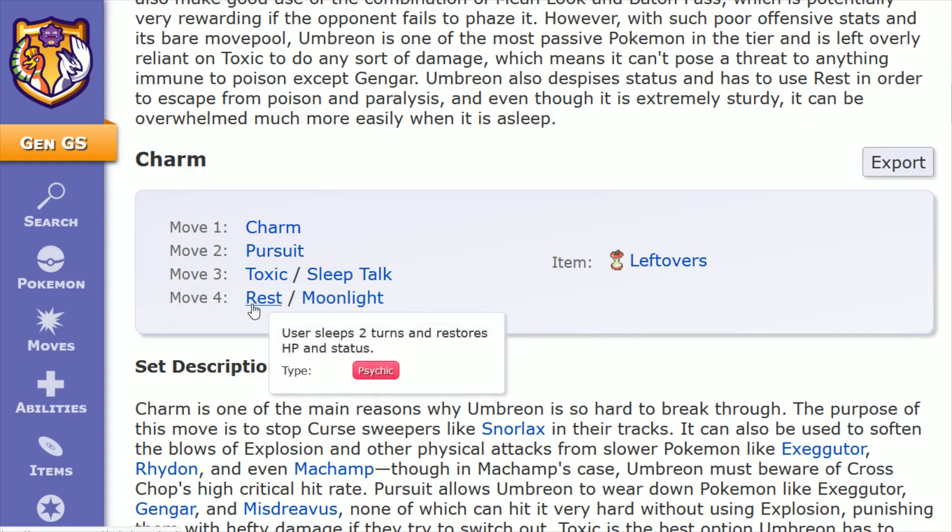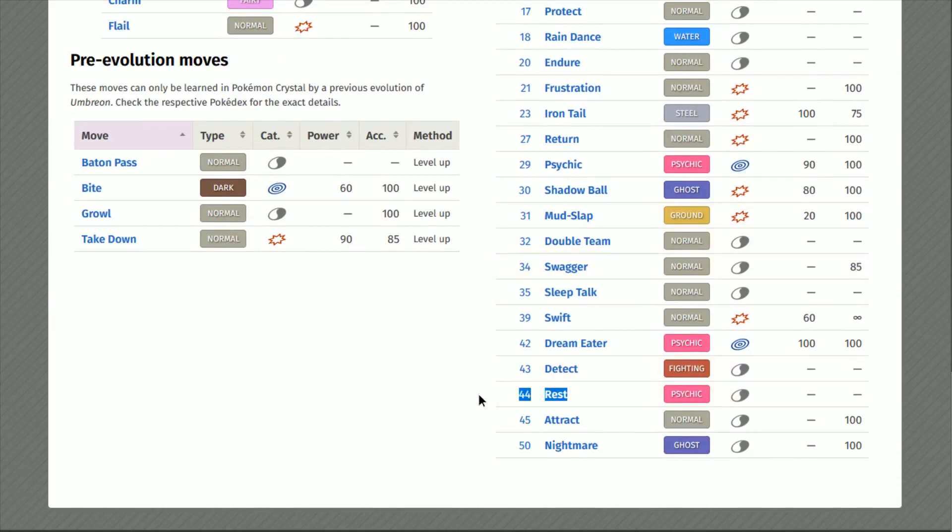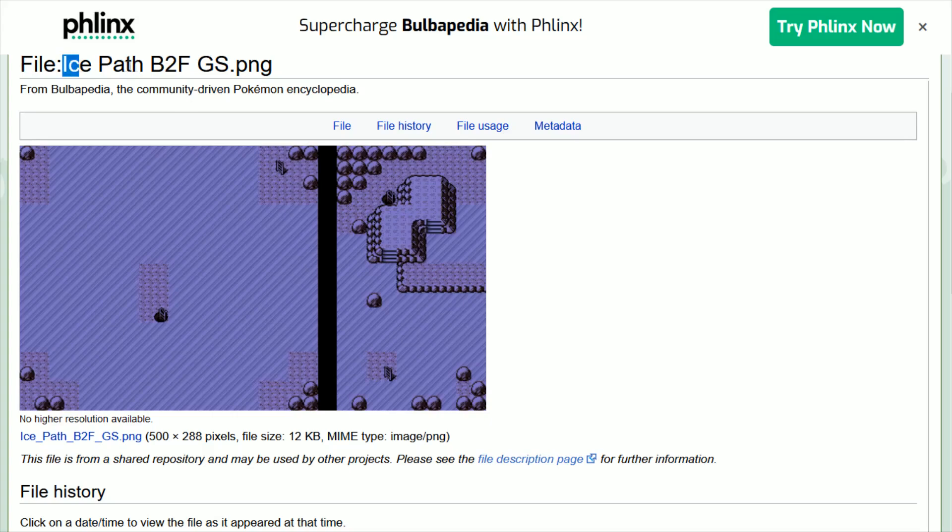For move number four, I prefer Rest over Moonlight as a way to heal your Umbreon, given its very important added benefit of curing your status. For instance, if you're paralyzed or poisoned — which can be an Achilles heel on an Umbreon — Rest will cure that status while also restoring your HP. The downside, of course, is that you're going to be asleep for two turns. Rest can be learned through TM44, which is found on Ice Path's basement second floor in the bottom right-hand corner of the Ice Path.